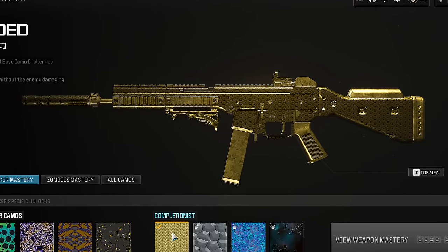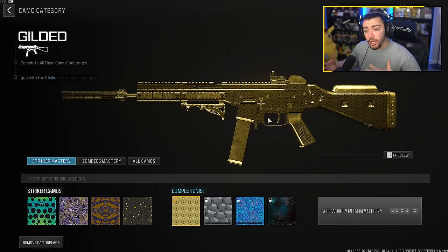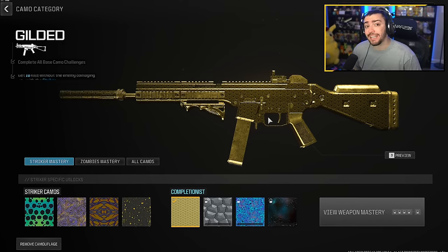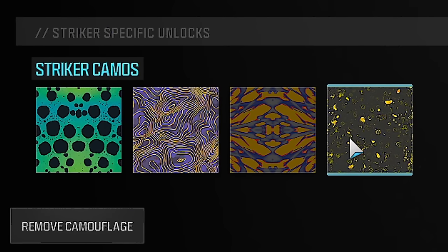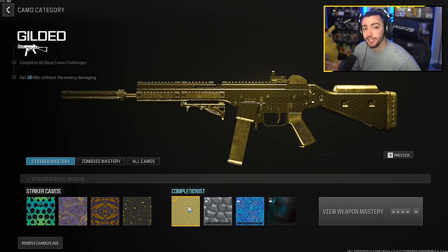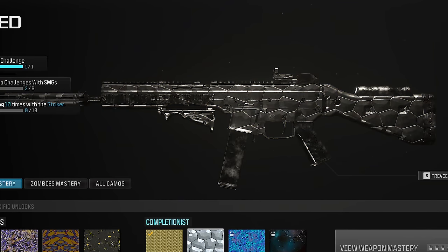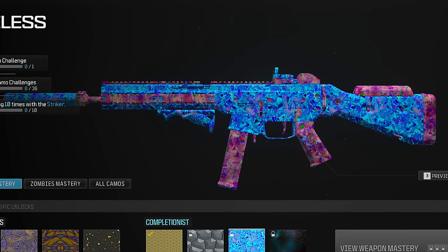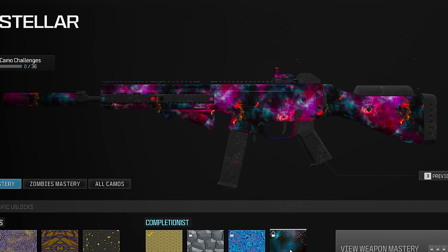Today we're going to be unlocking my first gold weapon in MW3 multiplayer. I know a lot of you guys are curious about how the camo system works in this game. It's very similar to Modern Warfare 2 — you have four base camos to unlock first on each individual weapon before you reach the completionist mastery camos: Gilded, Forge (which is the new Platinum), Priceless, and Interstellar, which is the mastery camo of multiplayer.